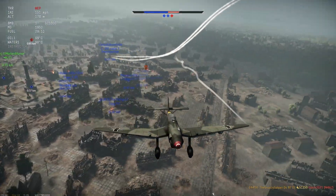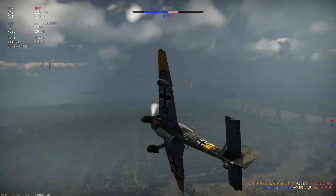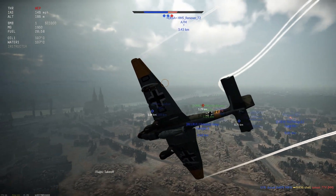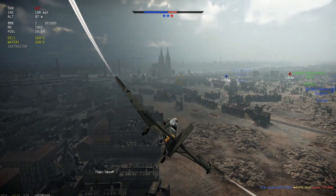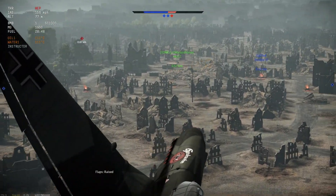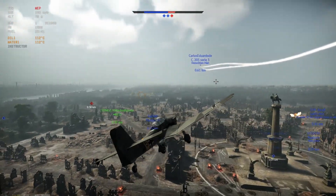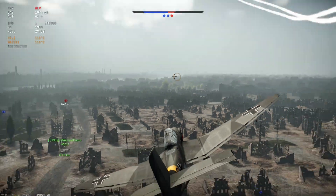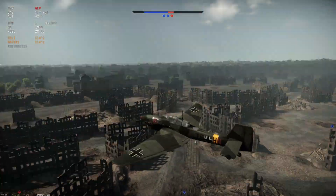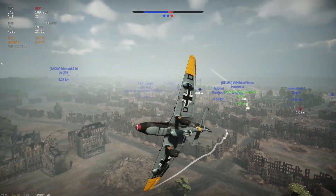Here is the problem: once you've dived down and done your work, you're going to struggle to get back up to height to drop your last bomb. You can see just how vulnerable this thing is while it's still carrying its payload and while it's basically low and slow. We've got to find an enemy, or ideally a group of vehicles to drop this big boy on. Just got to watch out for fighters, because they love to shoot down Stukas.